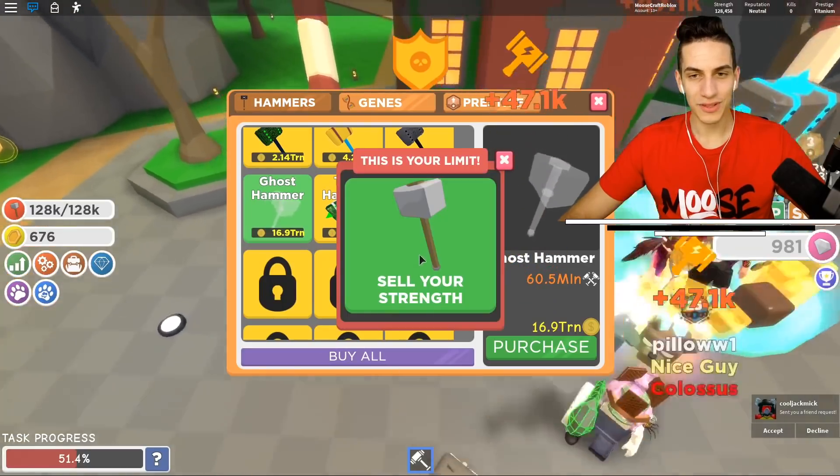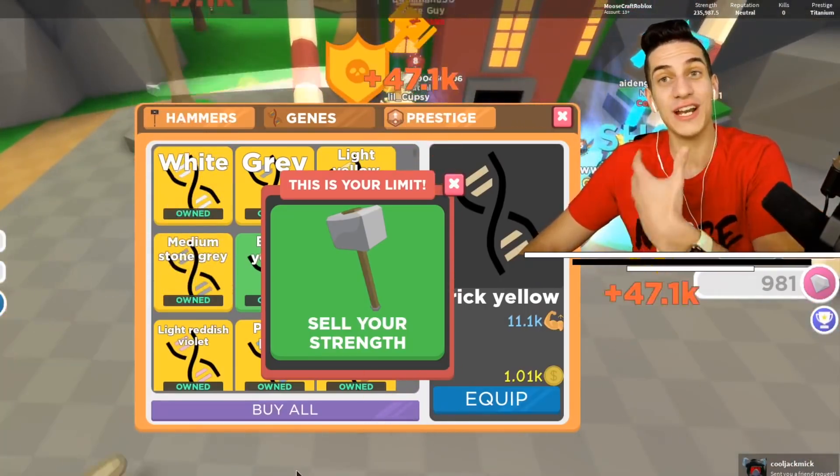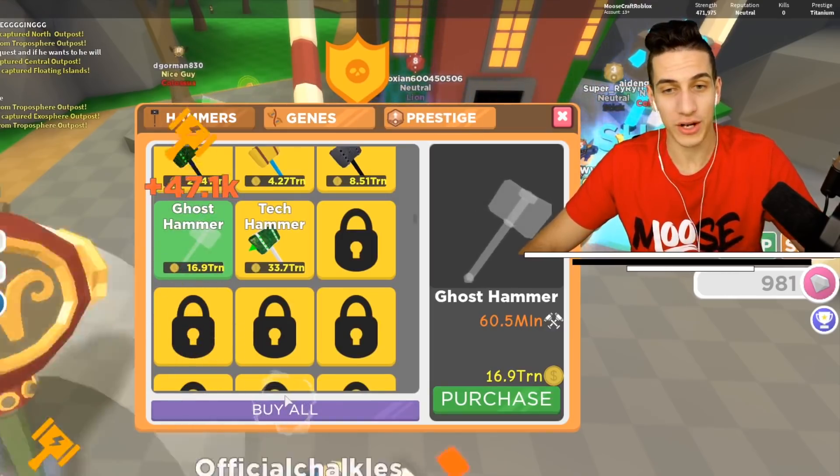Here's how it works: use the hammer, you level up, you sell, buy more jeans, and then repeat the process. If you have the Game Pass for infinite power, it makes this super, super easy!